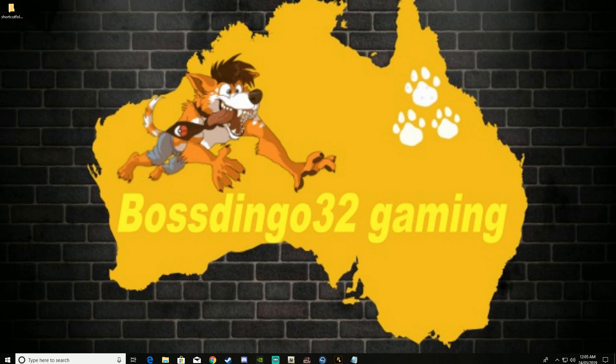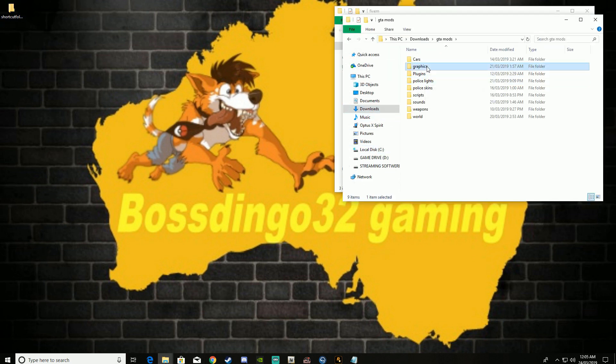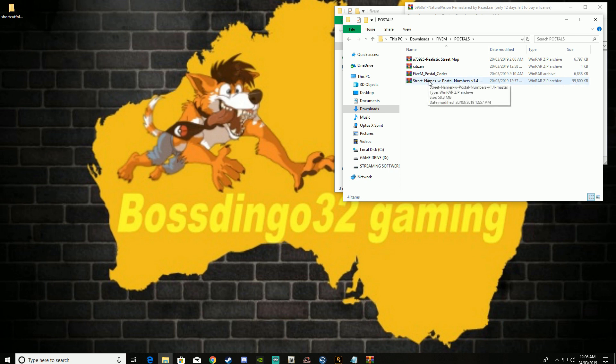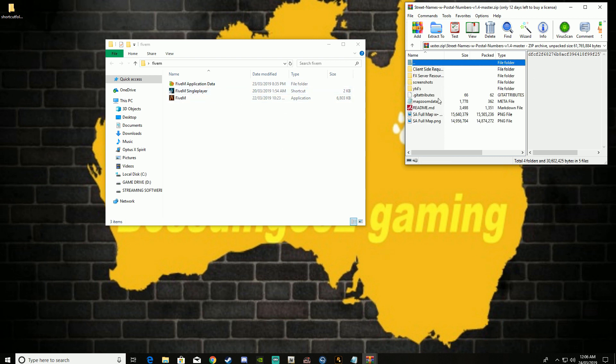So with the FiveM postals — with the postals guys, I noticed I screwed up on the last video with the postals. I noticed I didn't have them properly. So for the postals, you want to go into FiveM, Unification Data. You want to go into Client Sign Request, FiveM Unification Data. You want to drag the citizen folder right over.